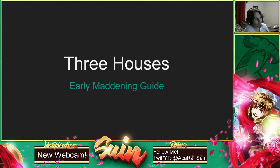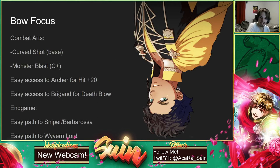So let's get into it. First off is Claude. He should definitely focus bows throughout the entire game, especially early on. He comes with Curve Shot, so you should focus bows to get your bow prowess up so he has better hit rates. He gets Monster Blast at C+, which is really going to help you on Chapter 5 against Sylvain's older brother when he turns into a monster — he turns into the Beast.